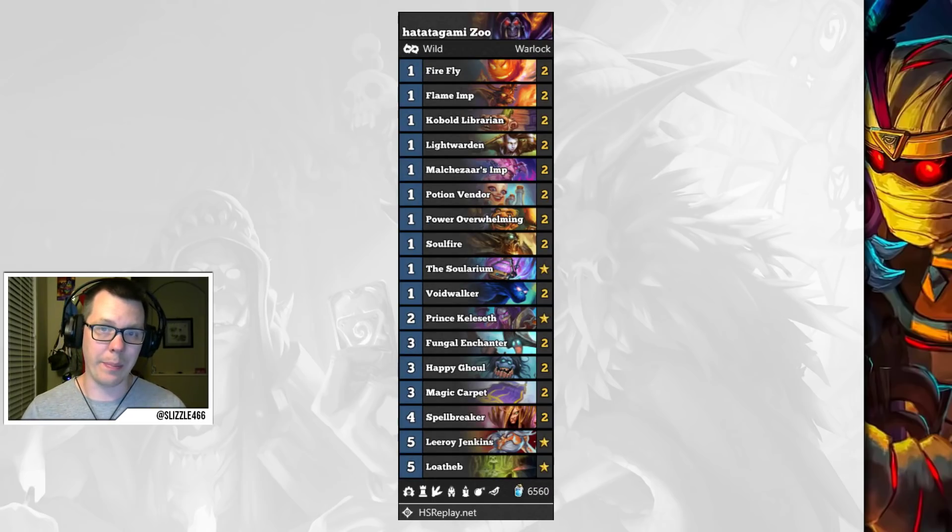Zoolock has also come back into the meta. Adagami reached Top 10 Legend with this specific list. It's a Keleseth Hearthstone Zoo and the card that really makes this deck powerful is the Magic Carpet — a 3-mana 1/6 which is very hard to clear, giving all your minions rush with increased attack. It makes it a very good deck if you're queuing into a lot of Odd Paladins and Kingsbane Rogues.